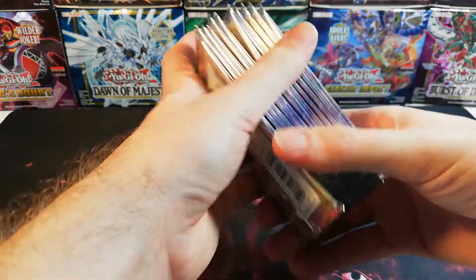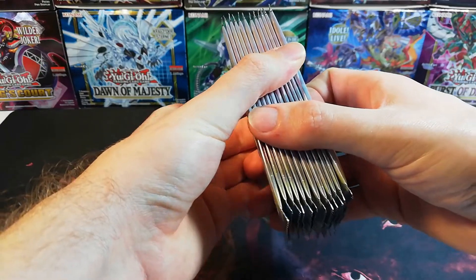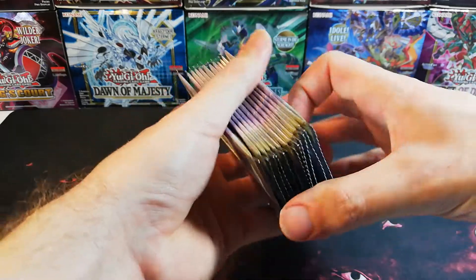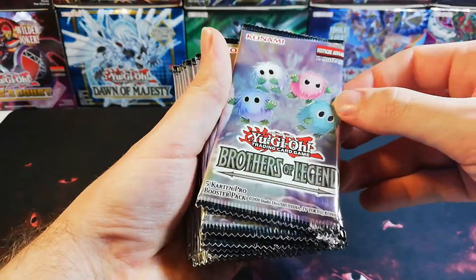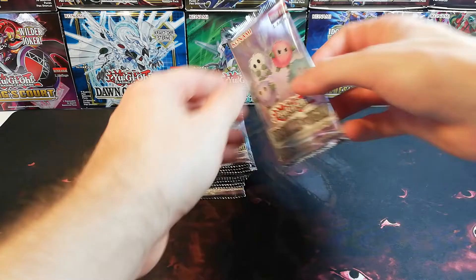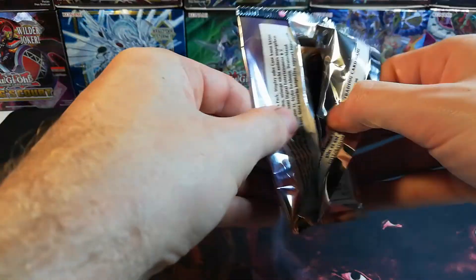It's a pure foil set with five ultra rares and one secret rare in every pack. As you can see on the top you can pull the Kuribu brothers — that would be very nice. Without any more talking, let's begin with the first pack.